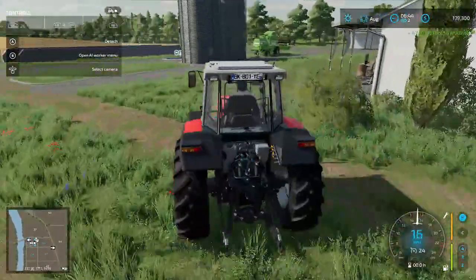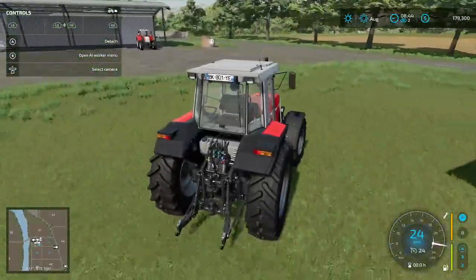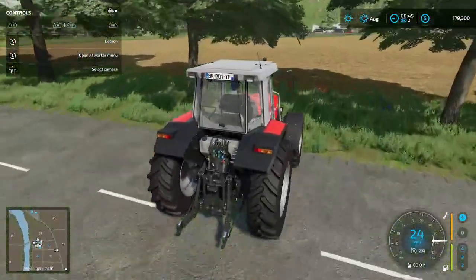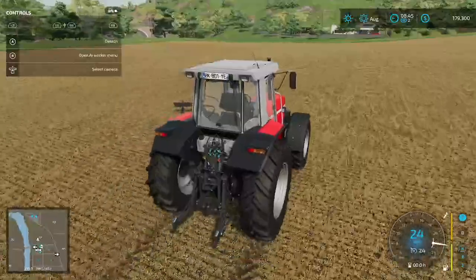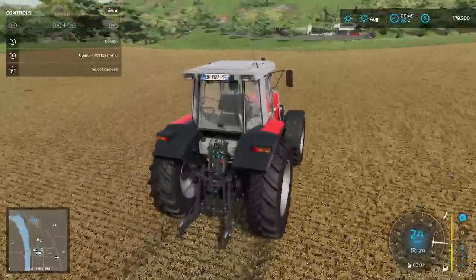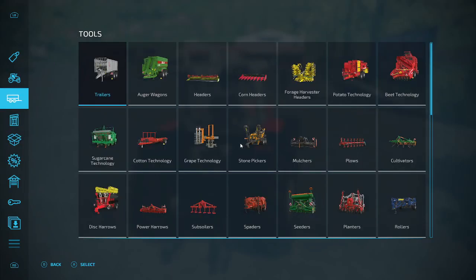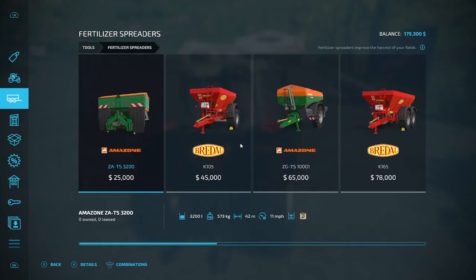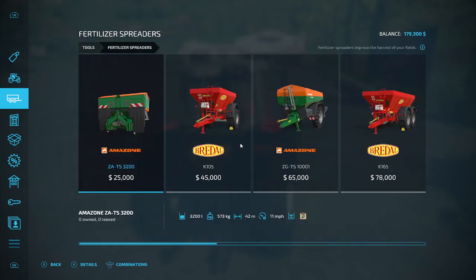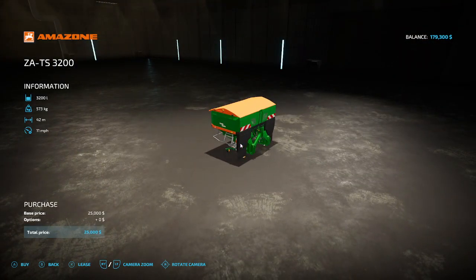Let's take this over to the shop. So the first thing we are going to need to do is look for a fertilizer — that's going to be our first job. This is a good solid fertilizer spreader. It's got a really good width of 42 meters, and it's only 25 grand.